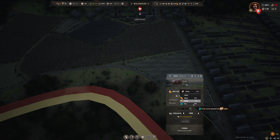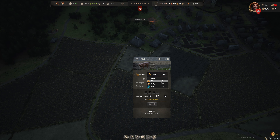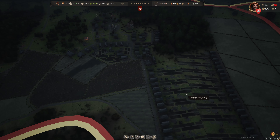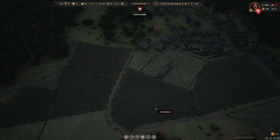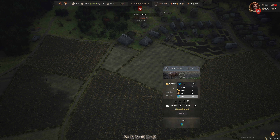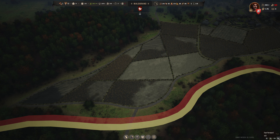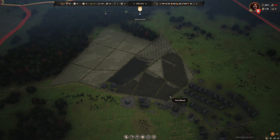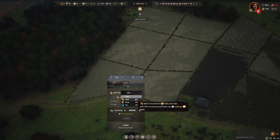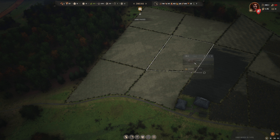Down here in Waldbrind, I think we need one additional burgage plot — just one. That plot is too small... okay, we'll get that built. That is another set of mouths to feed, but the reason I want it is because we need a polearm militia. We can put them to work in the granary or something — yeah, that would be fine.